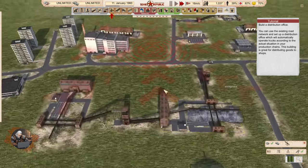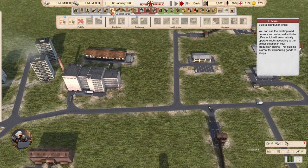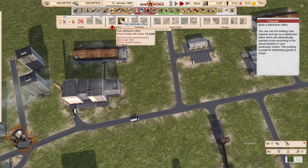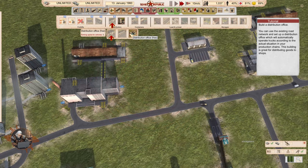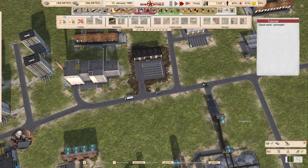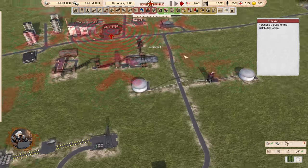Build a distribution office. These are very, very important actually. You can use the existing road network and set up a distribution office, which will automatically operate trucks according to the actual situation in your production chains. This building is great for distributing goods to shops. We have a small distribution office and a train distribution office — I didn't know we now have two of them. The train one has a rail connection, of course. We have small, medium, and a free one. We will build a small one today. The distribution office is a very, very important building because it's going to automatically distribute resources where they are needed.